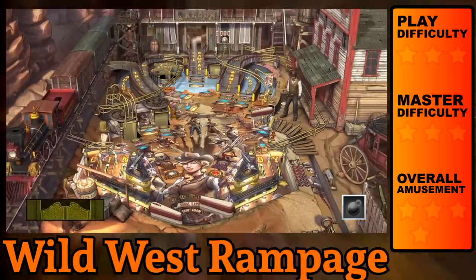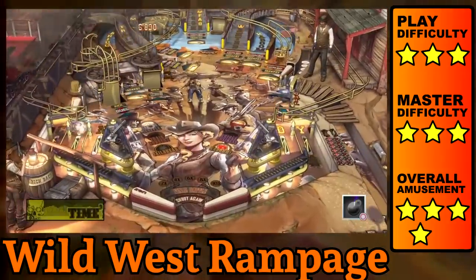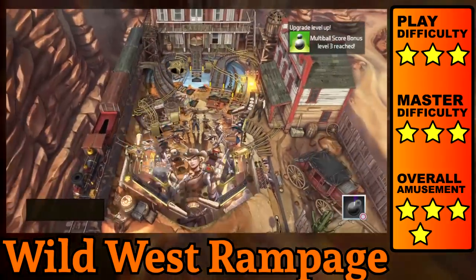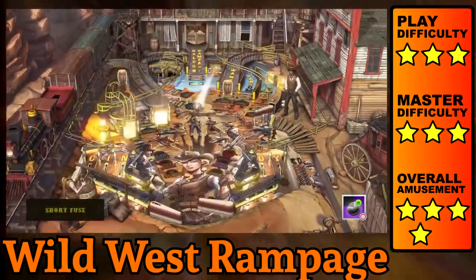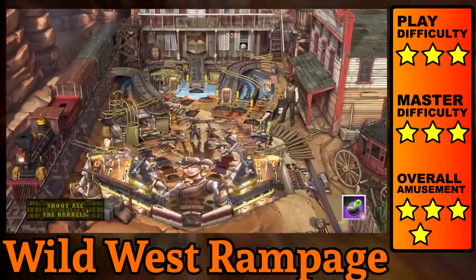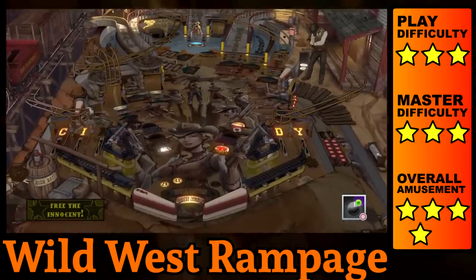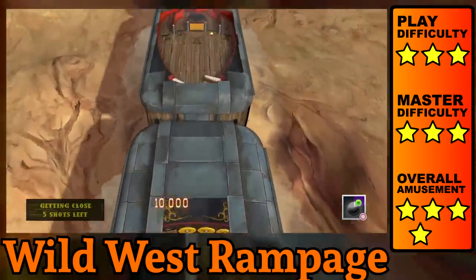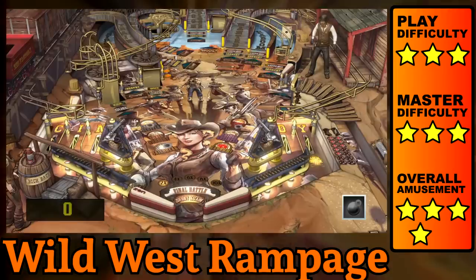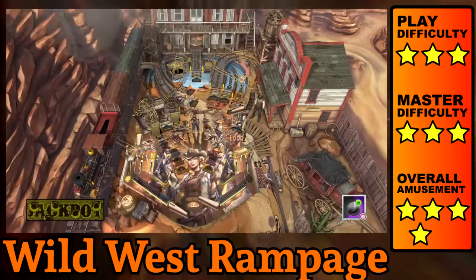Wild West Rampage is a table that requires controlled shots and less than frequent multiballs, unless you can reliably hit the captive ball four times or light up Rampage on the middle ramp. Shooting the sinkhole next to it will switch between spelling saloon and rampage, and also changes which window the ball comes out of. Wild West starts to shine after about the five minute mark when you start completing the words and playing the missions. The train adds multiple extra playfields, and the quick draw holds the ball at the top of the flipper creating a serious sense of tension. This is one of those games I found more fun after reading the instructions.